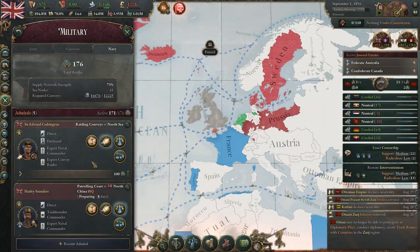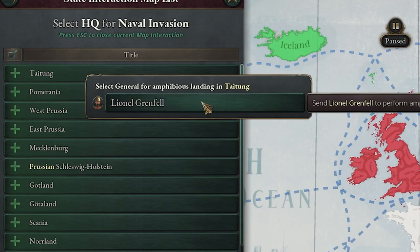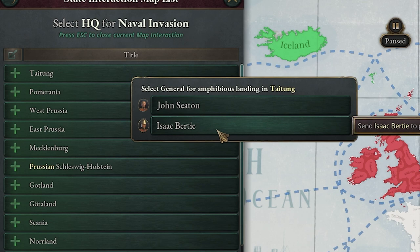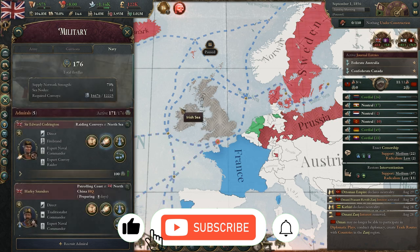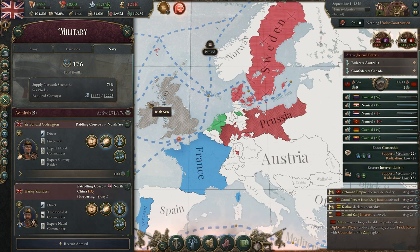Switching over to Great Britain — let's choose one of their admirals. They have a bunch of HQs. You can see here we'll have one general, Lionel. If we go to the next admiral at the same location, now we have other generals we can choose from. So if you're looking for a specific general, you've got to make sure that an admiral is also there that you can use to do that naval invasion. Being able to switch generals and admirals around to different HQs — I don't see that in the game, so if you know anything about that please put it in the comments below.